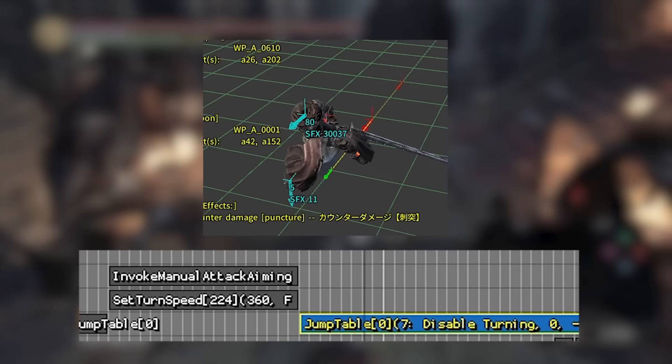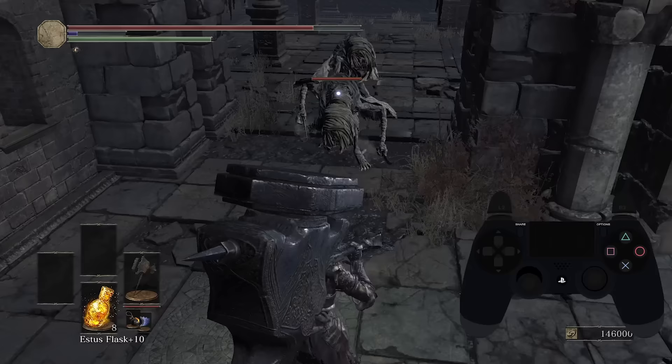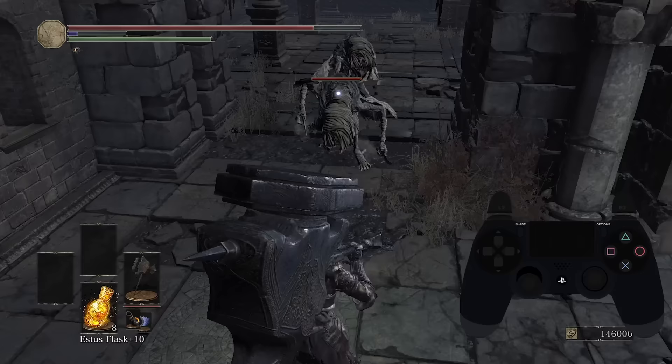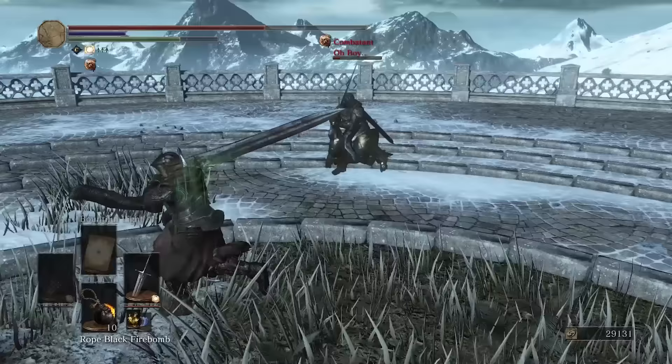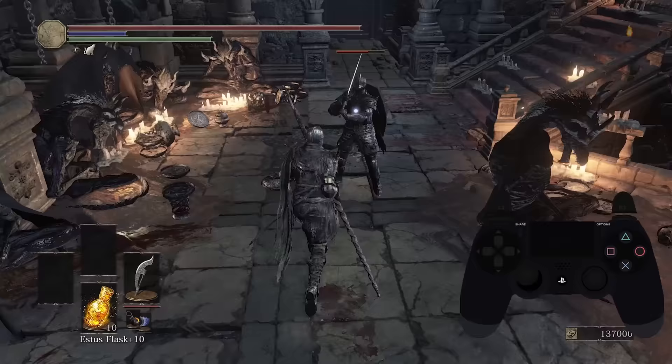They implemented this by putting an event in those attacks' frame data called 'invoke manual attack aiming', which defined a period of an animation where the lock-on tracking could be temporarily overridden. This worked really well as an exclusive perk to heavier weapons in combination with the longer tracking windows they got, and went far to make them less vulnerable to strafing and backstabs like they were in Dark Souls 1.